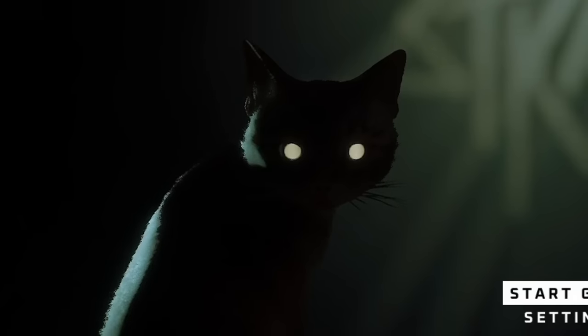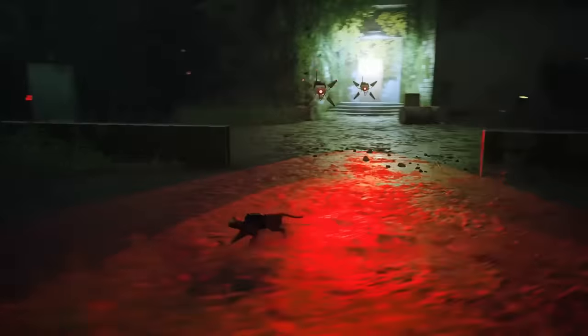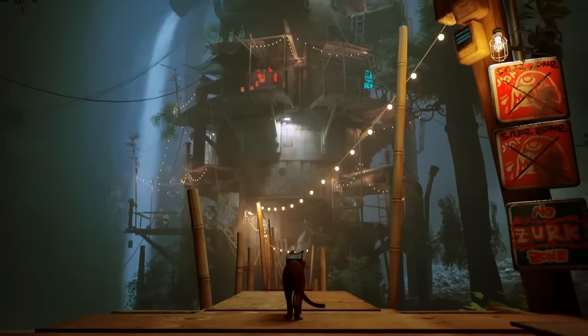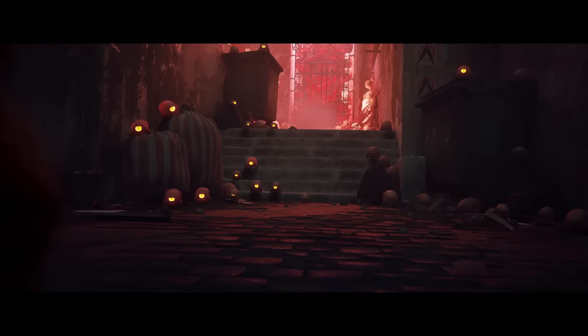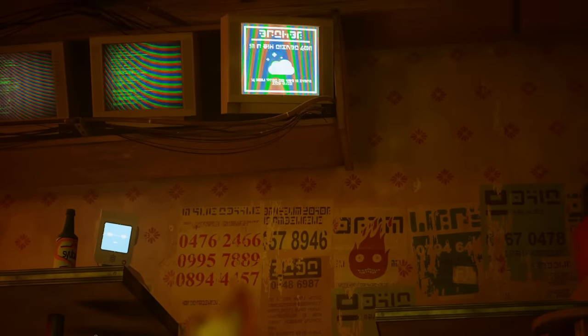Stray just came out a few days ago. It's advertised as a story-driven adventure game about a stray cat becoming lost in an underground city inhabited by robots. The developers use several methods to make this city feel unfamiliar and foreign to the player, including fictional plants, alien-like creatures, and an original language used by the robots.